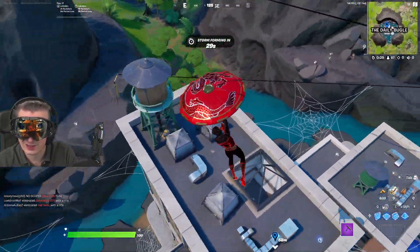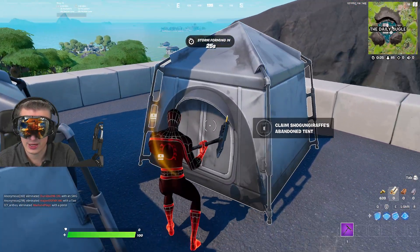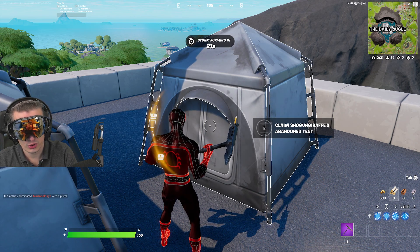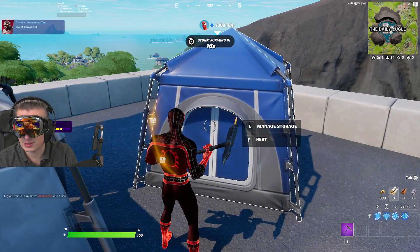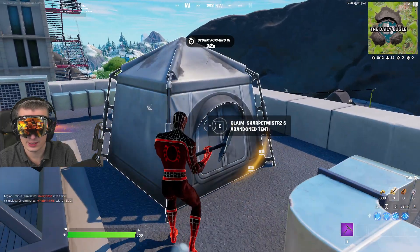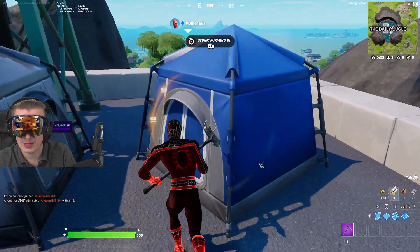For instance, here at Daily Bugle, on the roof you can find tents. All you have to do is go over to the tent and press the use button. You'll see it say 'claim abandoned tent.' On keyboard it's the E button, and on PlayStation controller it should also be E — the game will show you the button prompt when you're standing next to the tent.